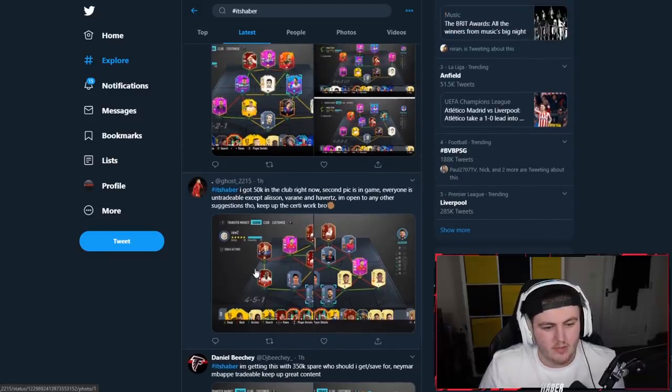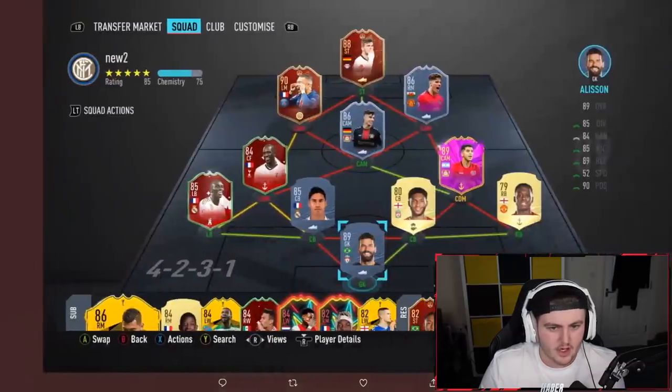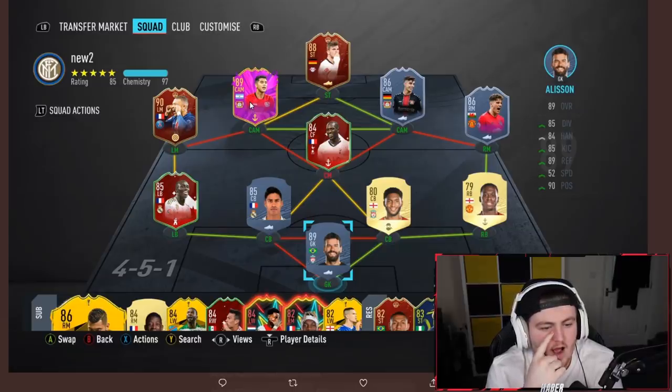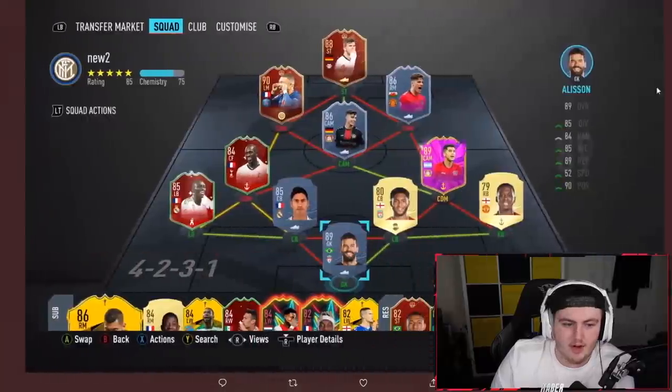Next one from Ghost, who's got 50k. The second pick is in-game. Everyone is untradable except Alisson, Varane, and Havertz. He's playing a 4-0, and he's got Red Mbappe and Red Werner - wow, okay, fair enough. I'd upgrade that Wan-Bissaka to a better version. Save up for Van Dijk, 100%. There's no way to get full chemistry with this setup. I'd just say save up for Van Dijk, and get yourself a better version of Wan-Bissaka. But I like the team a lot - it's good.